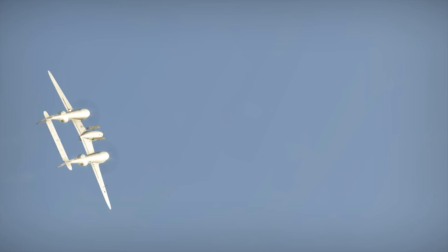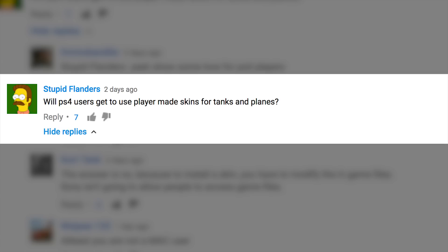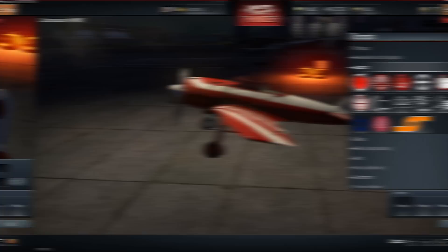Then there's a question from StupidFlanders: 'Will PS4 users get to use player-made skins for tanks and planes?' It's not entirely up to us, sadly. PlayStation 4 does not allow unapproved files to be transferred to the console because of the risk of a security breach. In the eyes of the system, War Thunder mods and custom skins are exactly that — rogue files.